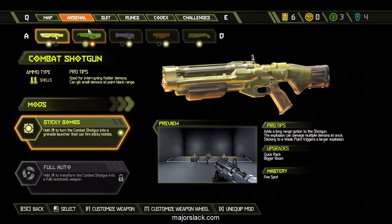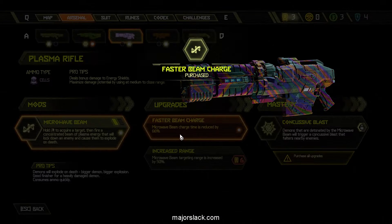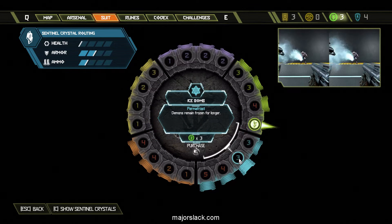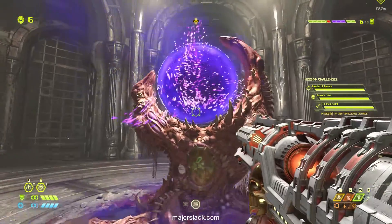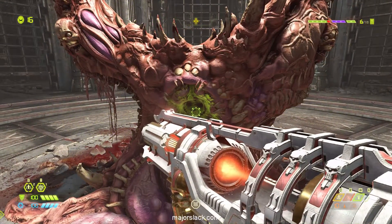This is the Slayer Gate in the Cultus Base mission — the third mission and the second Slayer Gate. I have the Microwave Beam mod and I want to get the Faster Beam Charge upgrade for that. If you notice there's a delay when you're trying to grab somebody with the Microwave Beam, you can get rid of that delay by getting Faster Beam Charge. I also got Permafrost for the Ice Bomb, which will freeze demons longer. This is really important because it lets you throw an Ice Bomb, switch to another weapon like the Rocket Launcher, and do a Lock On Burst before the enemy comes out of the Ice — which is a huge advantage.